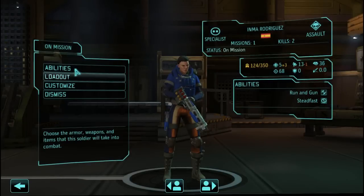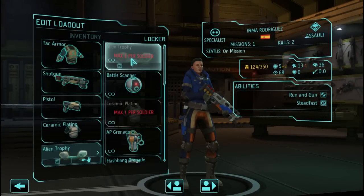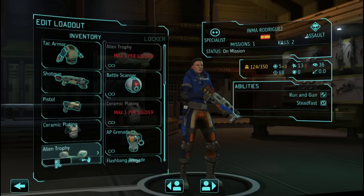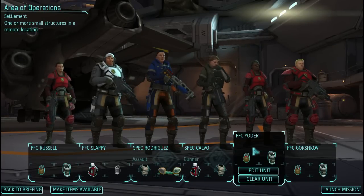You'll see an alien trophy on Rodriguez here. In the event that one of our rookies gets pinned down and panics or something, I want to make sure that Rodriguez is still able to react to that — to run and gun to where she needs to be and solve the problem. So we're taking the alien trophy to keep her from panic chaining if somebody else panics. You'll note two non-standard names: Private First Class Slappy and Private First Class Yoder. I put the word out on Twitter if anybody wanted to have themselves inserted into the campaign. If you're interested in that, let me know in the comments or hit me up on Twitter.